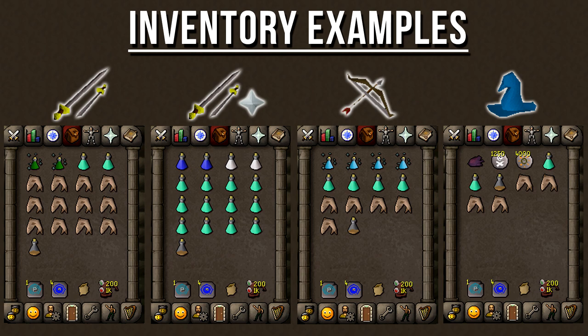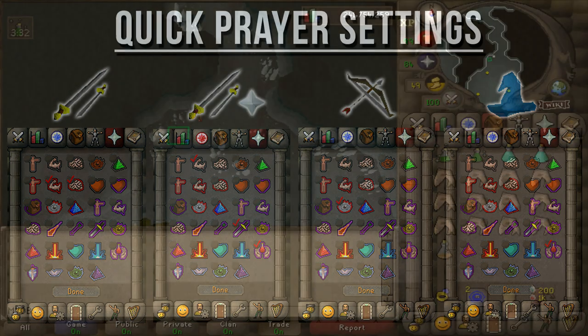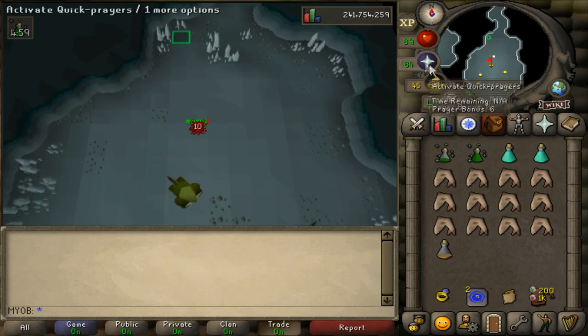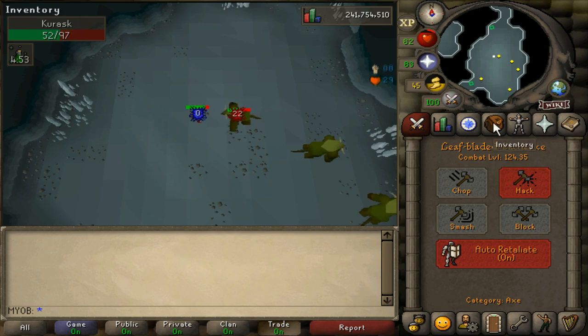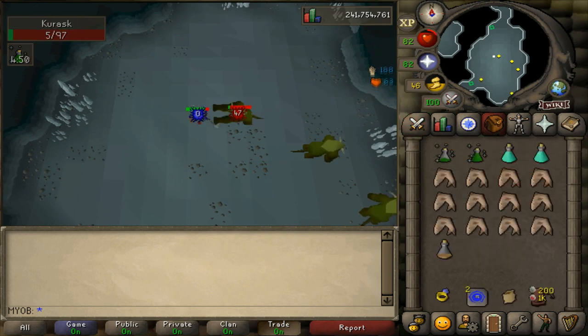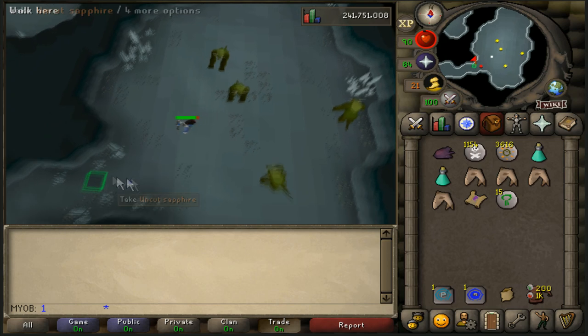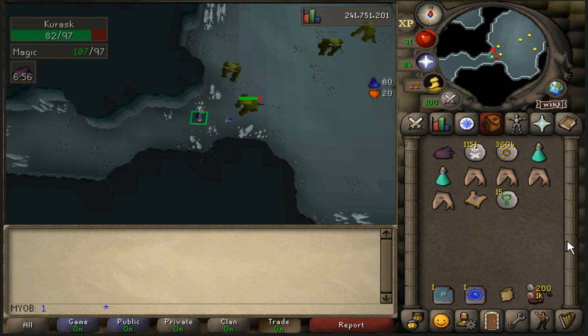Here's what I would bring in my inventory for each attack style — you can copy it completely or change it depending on your needs. Same with the quick prayer settings. For melee, just drink your stat-boosting potions, activate your quick prayers, make sure to have auto-retaliate on, and choose the stab option on your weapon if available. There's also another room just southwest that you can use for killing Kurasks. For safe spotting with range or magic, there are a couple of safe spots highlighted on the floor — one near the first corridor and one in the southwestern corridor. Just make sure to drink your stat-boosting potions, activate your quick prayers, and you should be able to attack them without any problems.